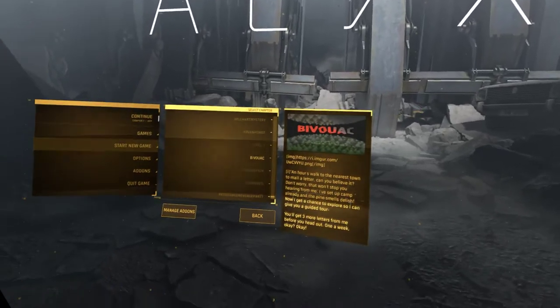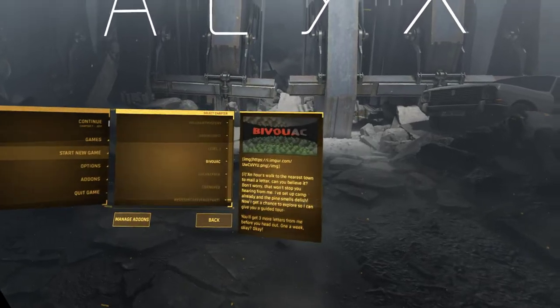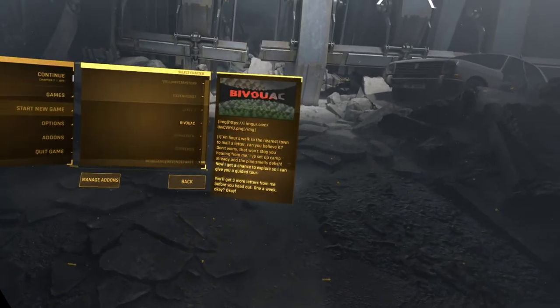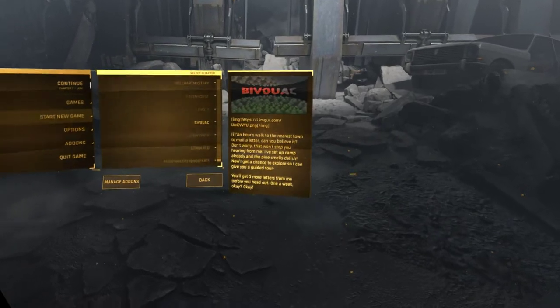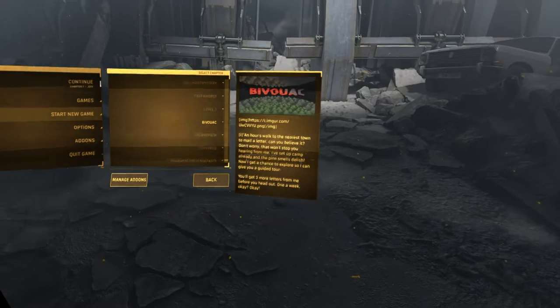Hi there, this is Limbarock and I want to play Bywak by Frostepex. An hour's walk to the nearest town to mail a letter — can you believe it? Don't worry, that won't stop you hearing from me. I've set up camp already and the pine smells delish. Now I get a chance to explore, so I can give you a guided tour. You'll get three more letters from me before you head out. One a week, okay? Okay.